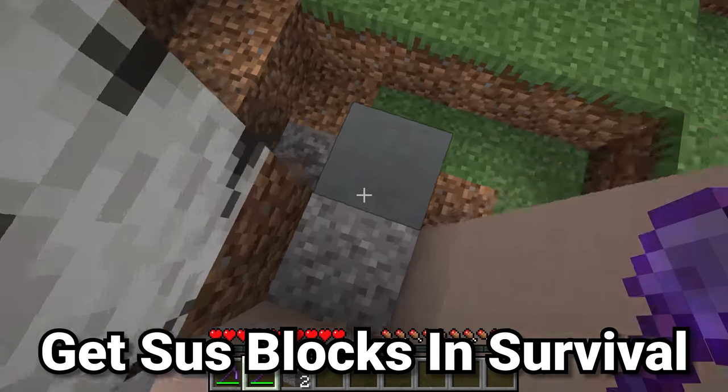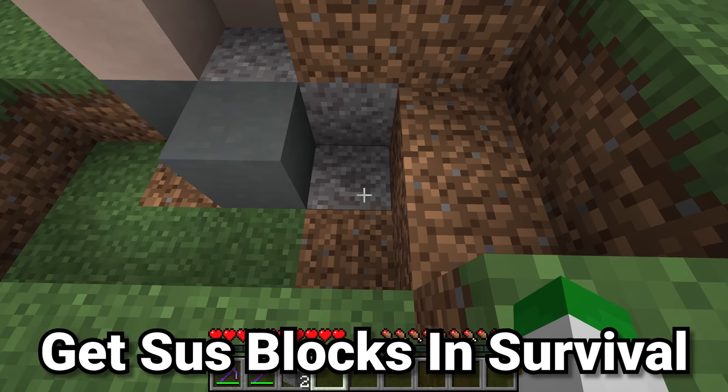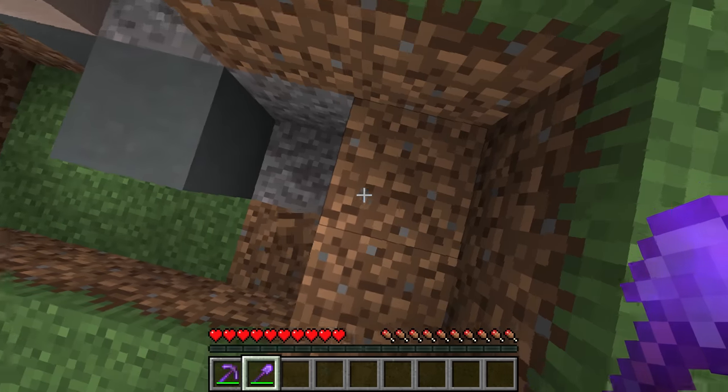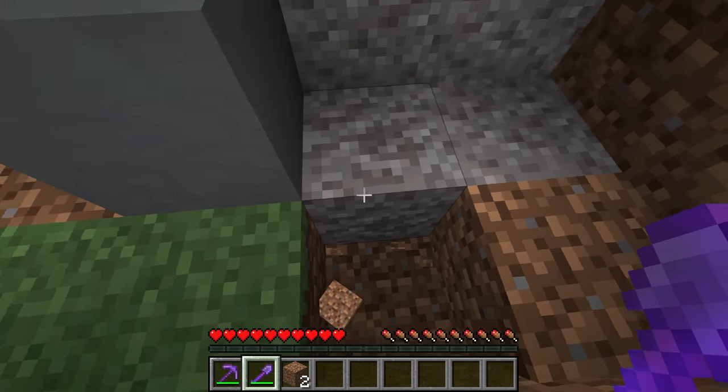The problem with suspicious sand and gravel is that they're completely unobtainable in survival, so if you wanted to use that slightly different texture you can't — except there's actually a trick inside of Minecraft Java Edition to collect suspicious sand and gravel completely in survival.